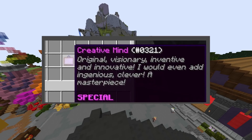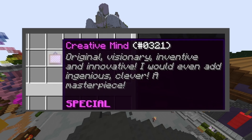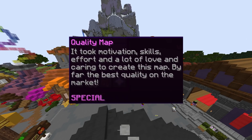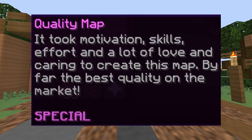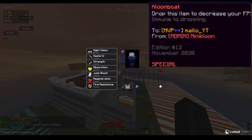The next item is the Creative Mind. If a player suggested an update for the future and it was actually implemented into the game, that player would receive a Creative Mind from one of the admins. The next item is probably one of the rarest ones out there, and it is the Quality Map. It was given to builder team members who built all of the Hypixel Skyblock map that we all use today.